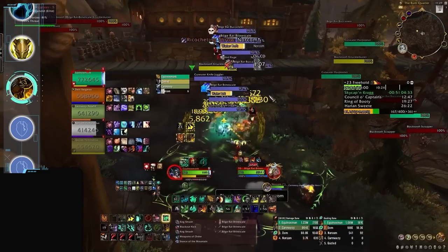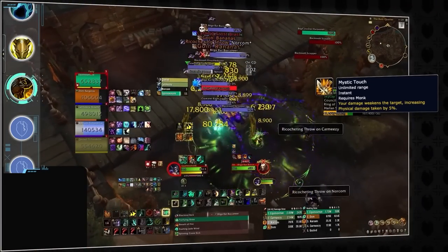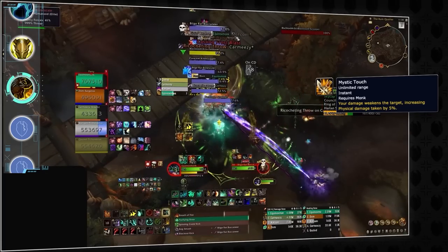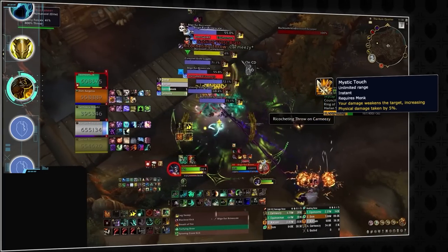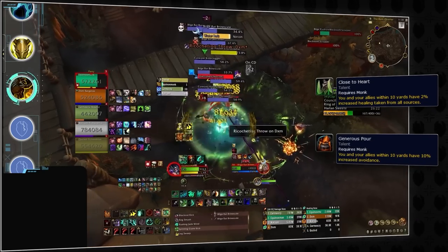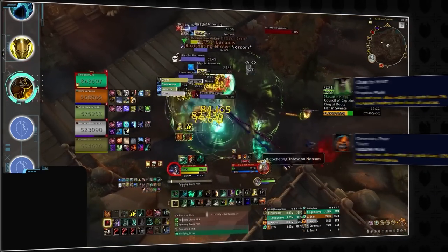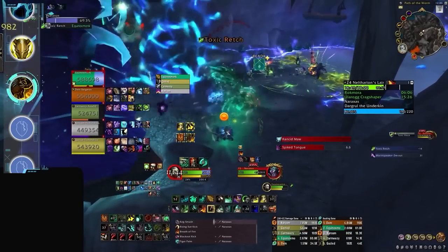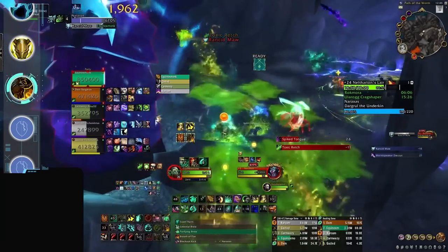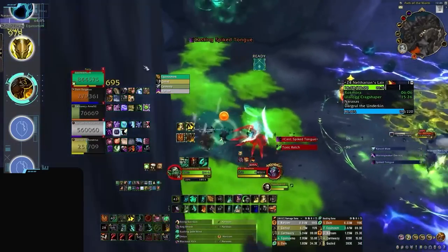Brewmaster Monks offer a more niche set of party utility with a focus on passive buffs. Mystic Touch, their equivalent of Vengeance Demon Hunter's Chaos Brand, provides a physical damage increase. However, its value is considerably lower in the current meta where many specs deal magic damage. Close to Heart and Generous Pour are also factors to consider, offering passive boosts to both avoidance and healing. Aside from that, the only other real party utility Brewmaster offers is a dispel for both diseases and poisons, making them particularly effective in dungeons like Neltharion's Lair, Brackenhide, and Underrot.